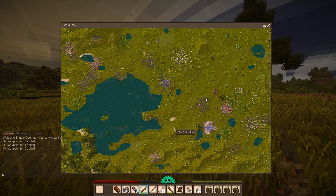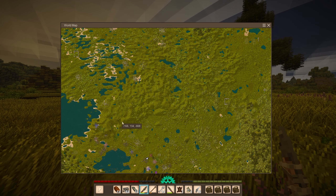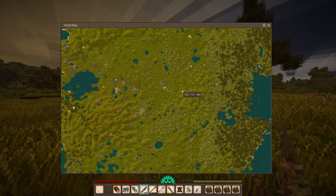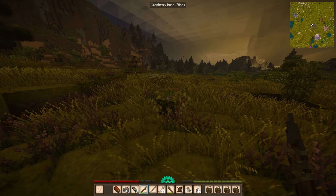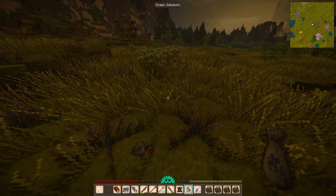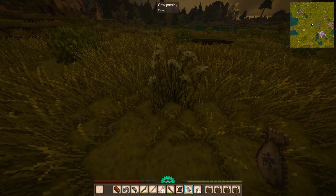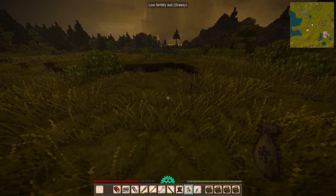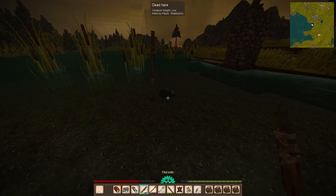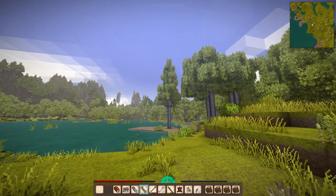I'm going to explore a little bit while I still have daylight, then sleep in the trader's den and head home. I don't see much else around here — there's a structure way over there. I want to head east to find some vines. I'll grab these cranberries and eat them to stay topped off. Our nutrition is a little more balanced now — health points are 18.